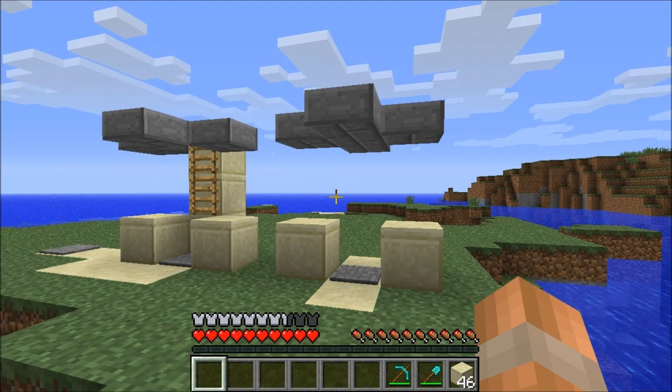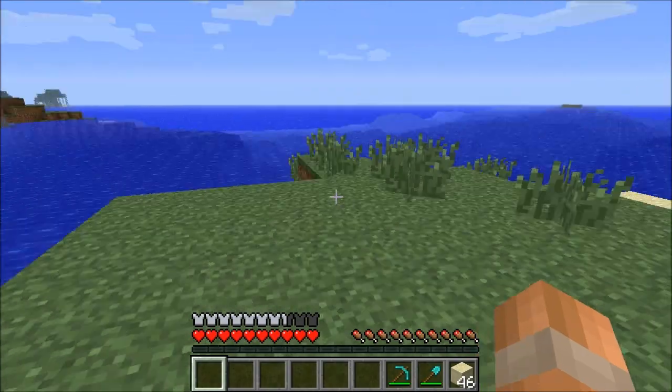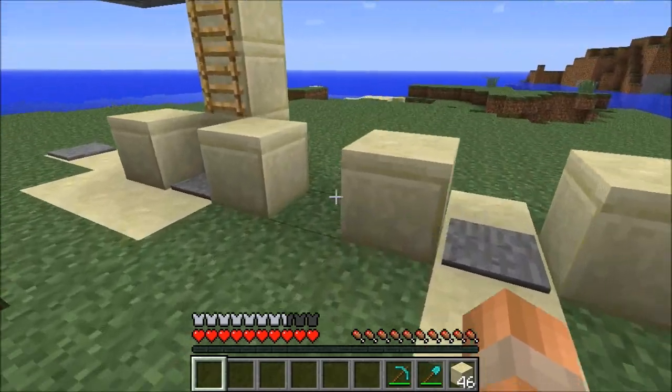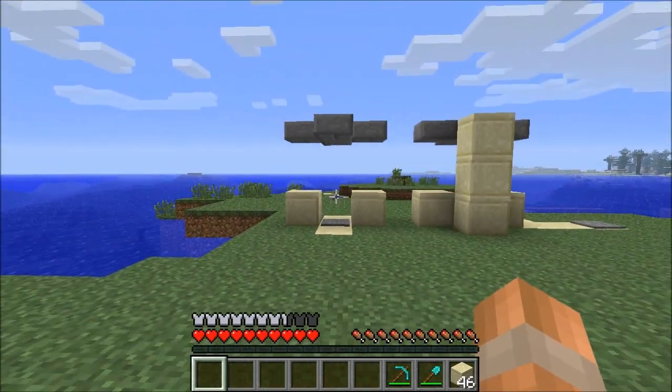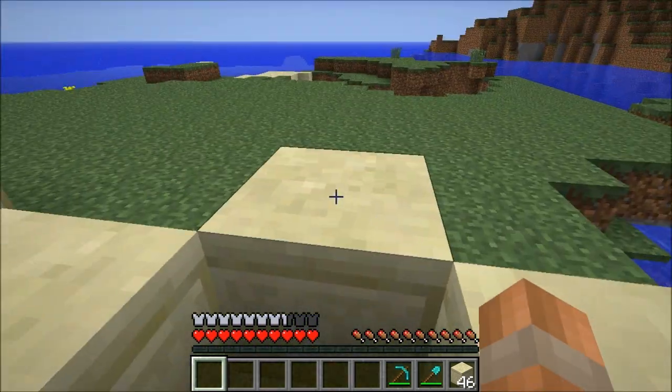To use this you're going to need to lure a skeleton onto this side, so I'd recommend wearing iron armor so you don't take too much damage. When you've got a skeleton's attention you're going to lead him back this way and then walk backwards like this and try and get the skeleton to walk through the middle and then he's going to walk onto the pressure plates and find himself trapped.